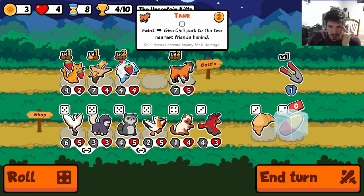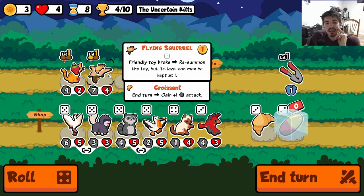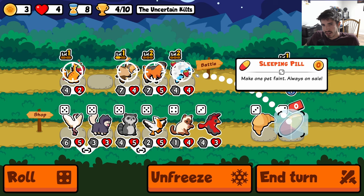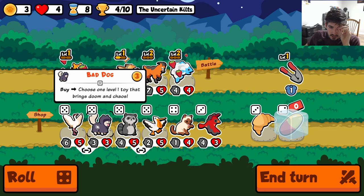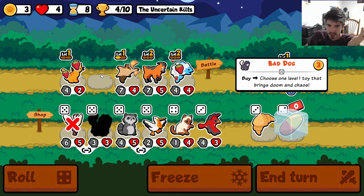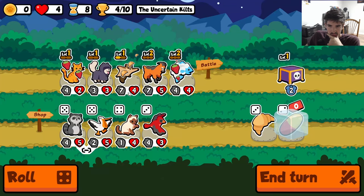We could run a crane, we could do a good dog and hope that we just get a bunch of perks to pair with our tabby cat, or the bad dog but with the book. Or we could get a good dog — we do have that as a potential. Crane is kind of clunky; maybe we run bad dog since we have the flying squirrel — maybe that's just good enough.